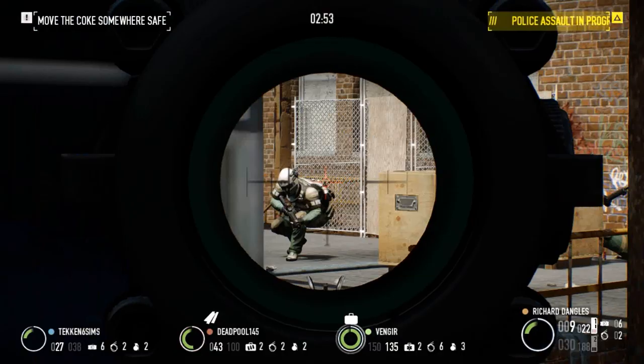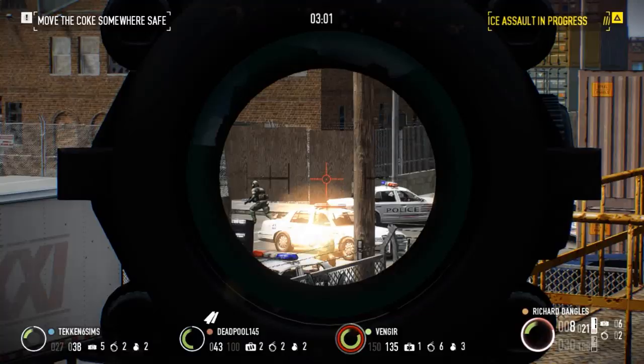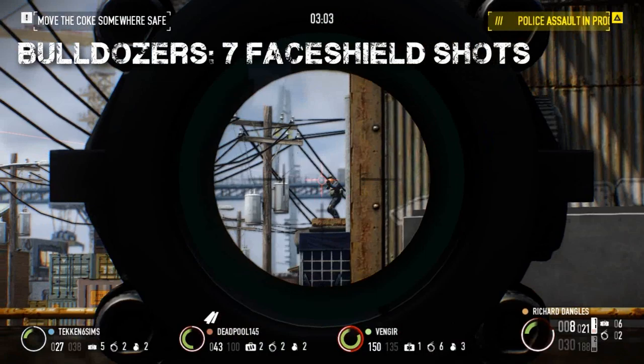The M308 has enough stopping power to drop any non-special unit with a single headshot once upgraded. Only tasers and bulldozers will prove resistant to your fire, if only briefly. Bulldozers will need at least seven shots to the face shield before going down, and tasers will need only three headshots at base damage.